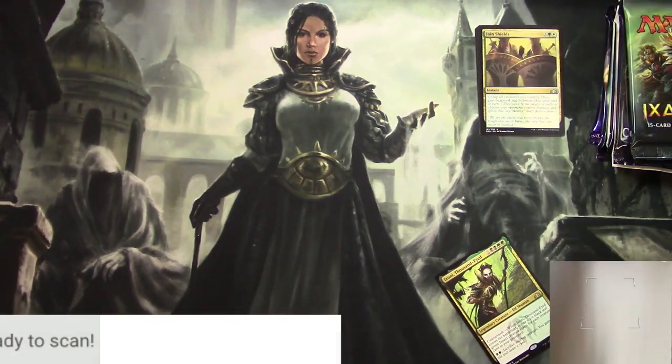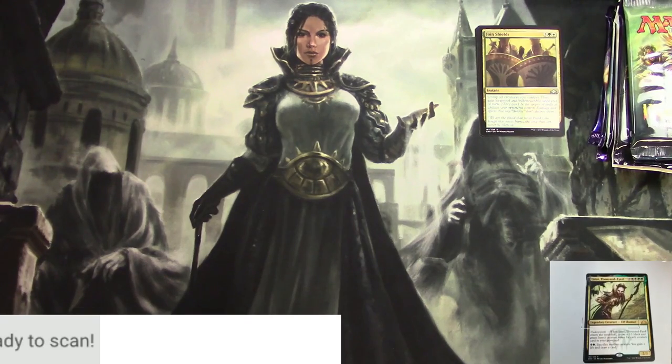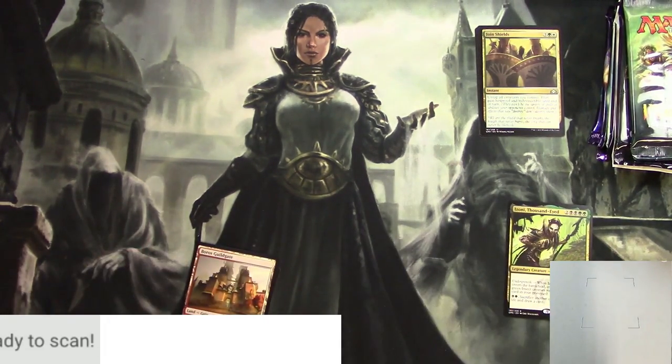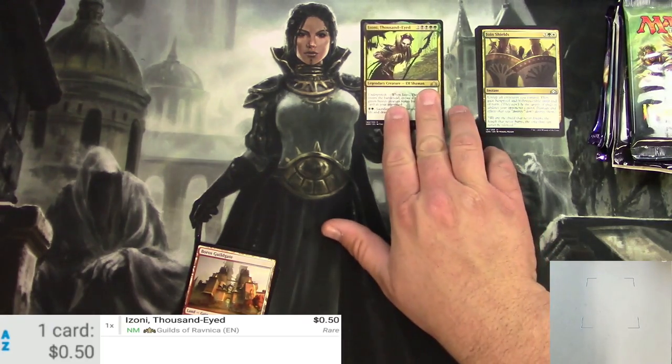I'll scan up the rares and see how we do on a pack tier. I'm having trouble with my scanner — let's try this again. There we go. Izoni is all of 50 cents.